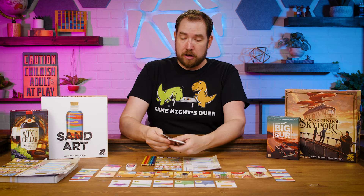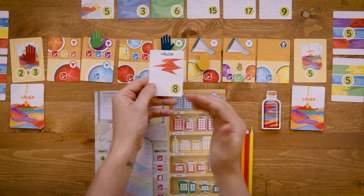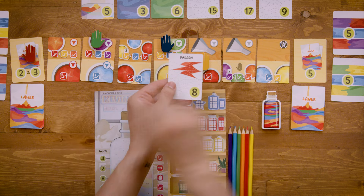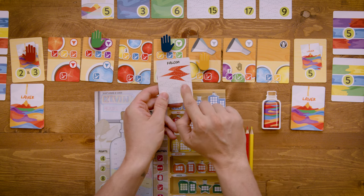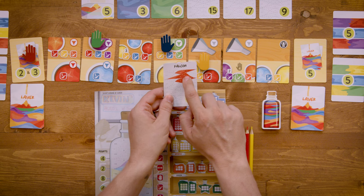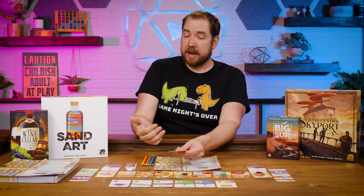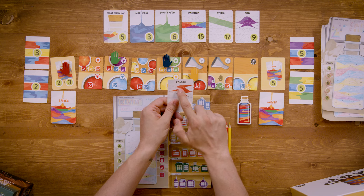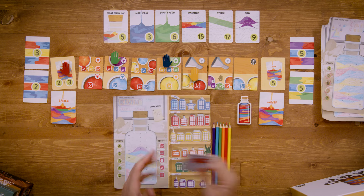We also felt the falcon card at eight points was a bit off. It's a primary color so it's easier to get the red, and you could get all the red you need in one turn. But to actually pour the falcon, you have to pour one part, then fill in another color, then pour the next part, then fill in that color, and so on — at best that's going to take seven turns to pour, and it's only eight points. So it felt like that part of it was unbalanced.